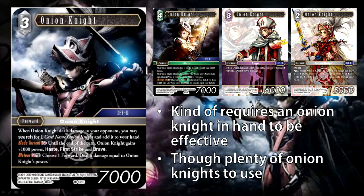The first card we'll be talking about is Onion Knight. It is a free cost light character with 7,000 power. When Onion Knight deals damage to your opponent, you may search for one card named Onion Knight and add it to your hand. First S ability is Blade Torrent: until end of turn, Onion Knight gains plus 1,000 power, haste, first strike, and brave. Second ability is Meteor: S, dull, choose one forward, deal damage equal to Onion Knight's power.